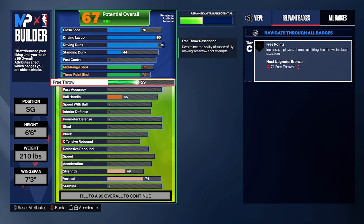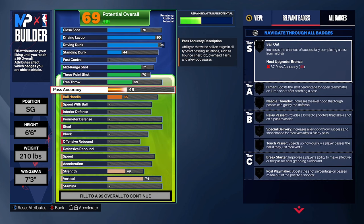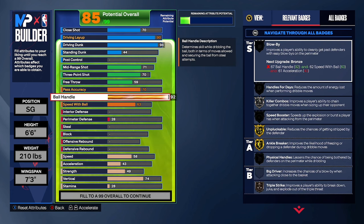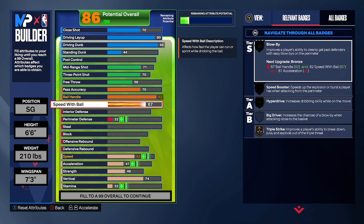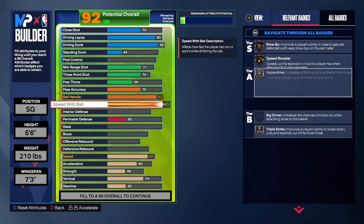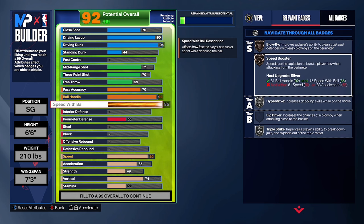Free throw: put that to 59. Pass accuracy: bring that down to 70. Ball handling: put that to 92. Speed with ball: put that to 85. When this build is finished, you will get gold Speed Booster and all that other good stuff — just wait till the end of the build.